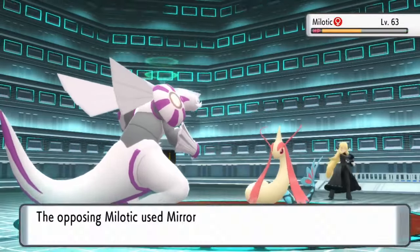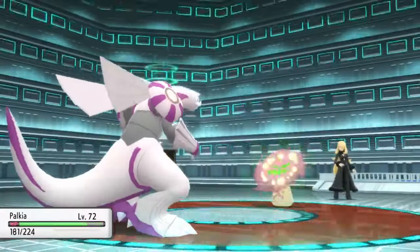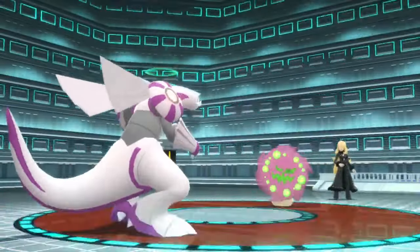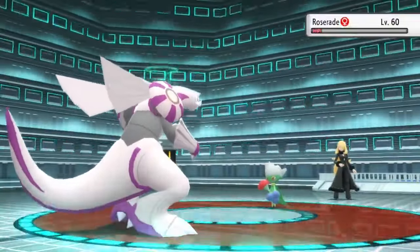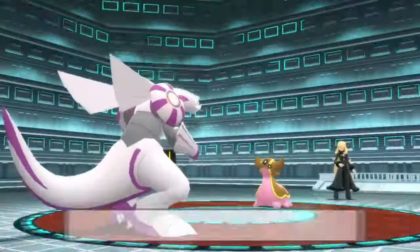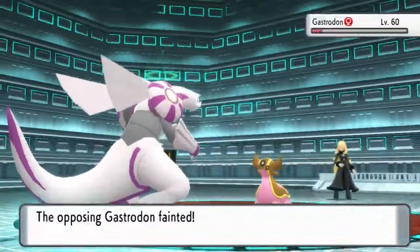On the next attempt, we make it to Garchomp but don't even stand a chance against its Dragon Claws. It took 7 attempts, mainly because of Milotic. On the final attempt, I actually swapped out Ice Beam for Dragon Pulse, since Garchomp has the Berry that reduces super effective Ice damage. We also leveled up Palkia to 72 for a better shot at taking her down. Finally, Garchomp leaves Palkia at 1 HP due to Friendship, and a Dragon Pulse to its face wins us the day to become Champions of Sinnoh.